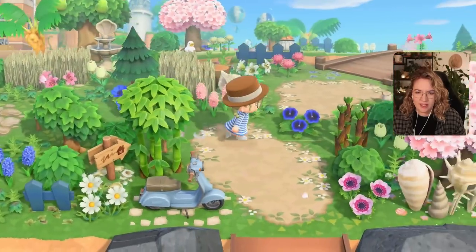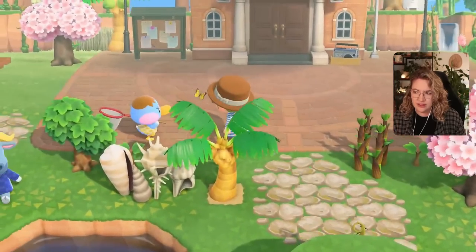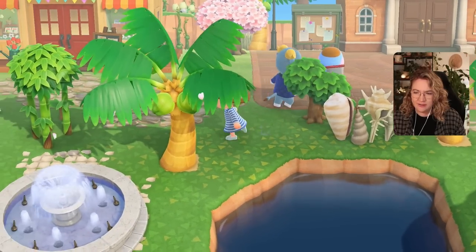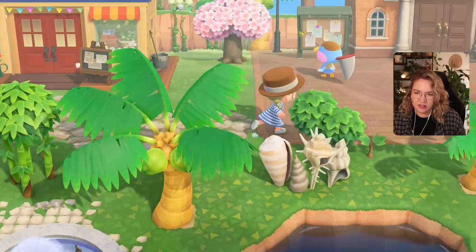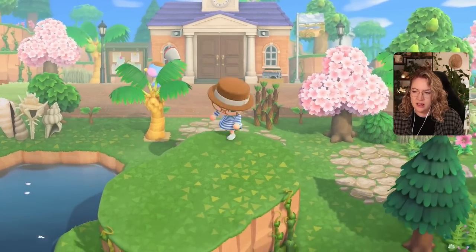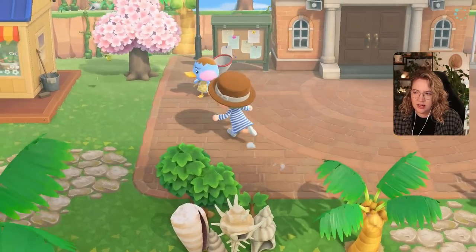We have wheat fields here by the entrance — quite a few. We could have one further over to the left. I just want to try having the shell partition more here. Let me see this from the angle — honestly, both positions kind of work for me. Since we're going to have more stuff by Nook's Cranny, maybe we'll just put it like this for now.